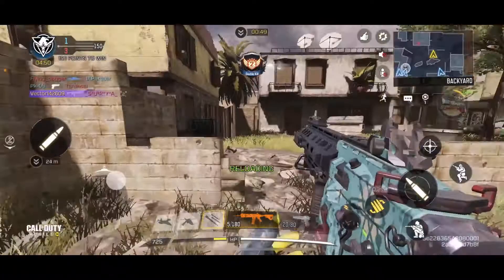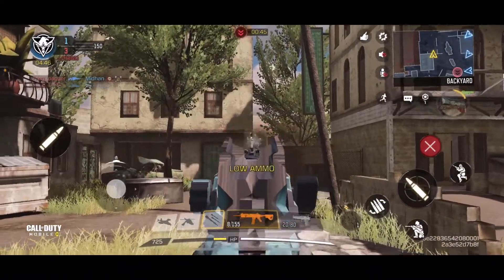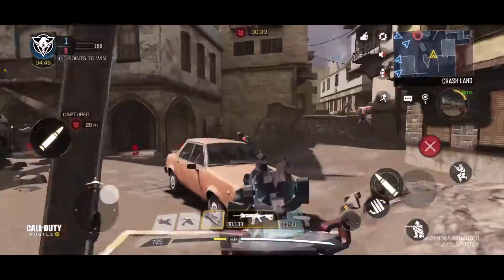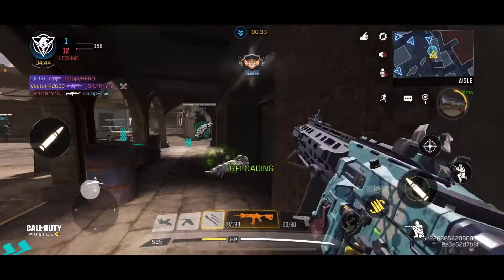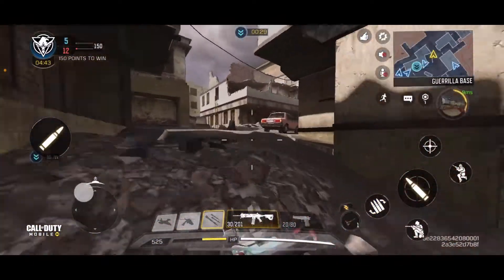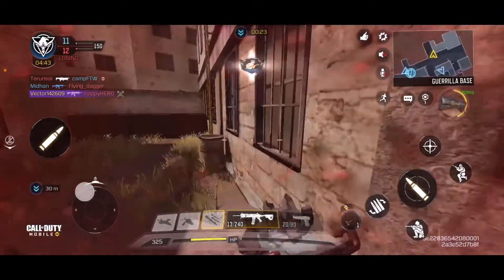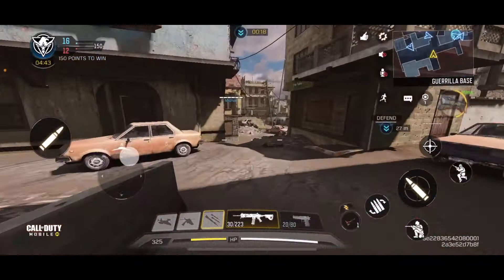I'm going to show you this - I'm not holding my screen. The recoil is only going a little bit up, which you can easily control by just dragging your finger a little bit down. Nothing else you need for the recoil to get minimized. Zero recoil - just drag your shoot button down somewhat and that's it. Absolutely no recoil.